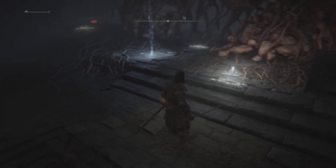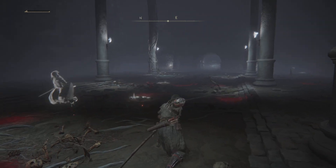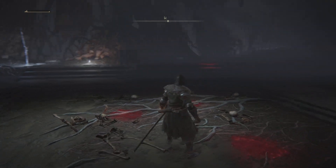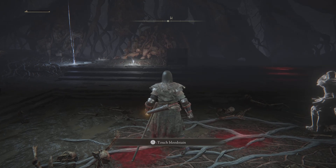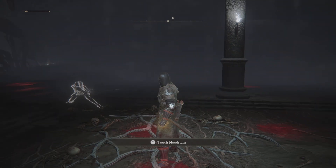Come in here, defeat the boss — bring a holy weapon if you do have one, it really wrecks him. That way you can get critical hits and restore HP. So that's how you get that item.